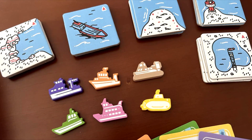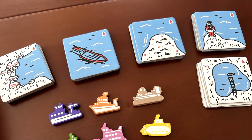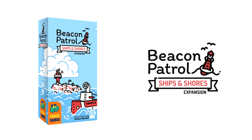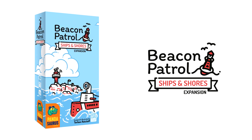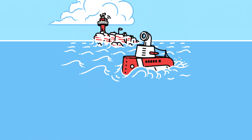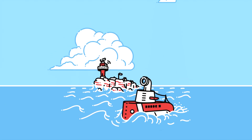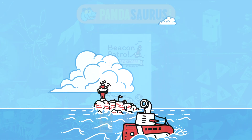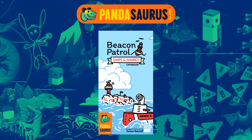There are a range of new ships that will help you navigate the North Sea and the difficult terrain ahead. The Construction Ship will allow you to refill a movement token each time you place a tile. A Research Vessel will let you swap up to two tiles each turn. The Coast Guard Ship will allow you to spend a movement to move to any outpost tile or the Beacon Patrol HQ.